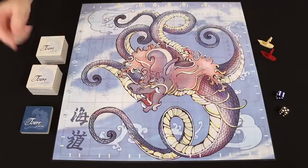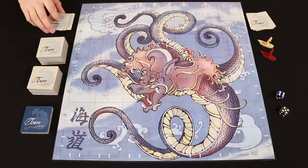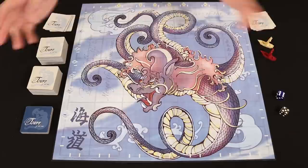First, you lay out the board and then give each player a ship. I'll set up a two-player game in this example. The tiles with these backs are called wakes. You shuffle them into a face-down stack and then deal out three to each player. You can examine your own tiles but you want to keep them a secret from your opponents.